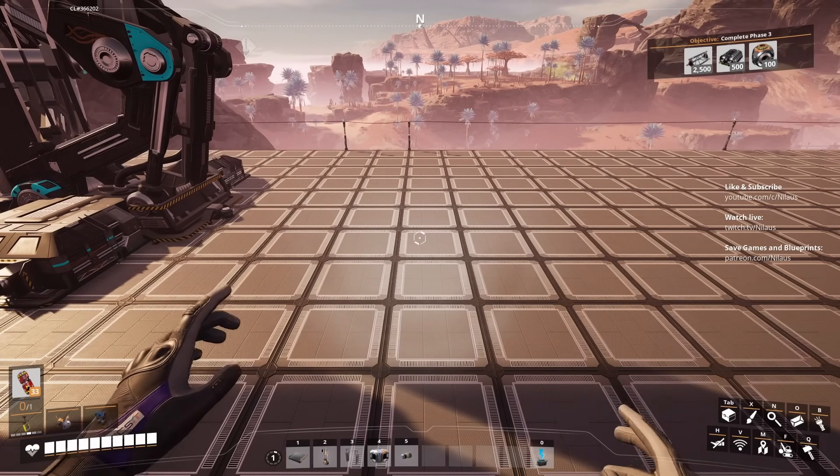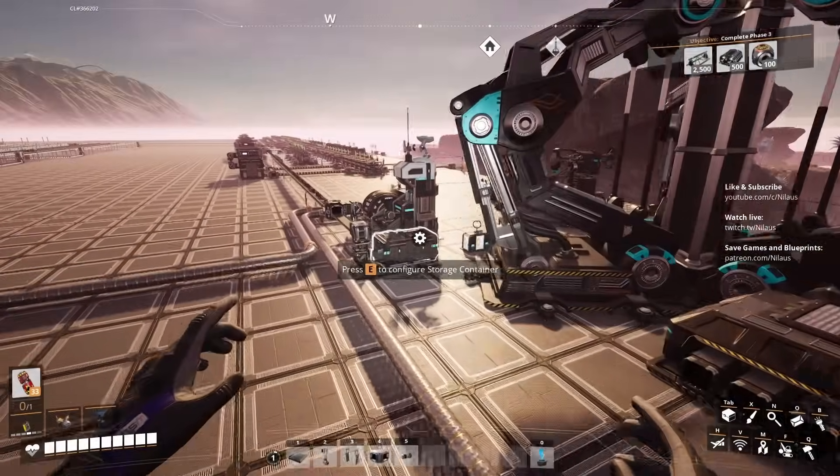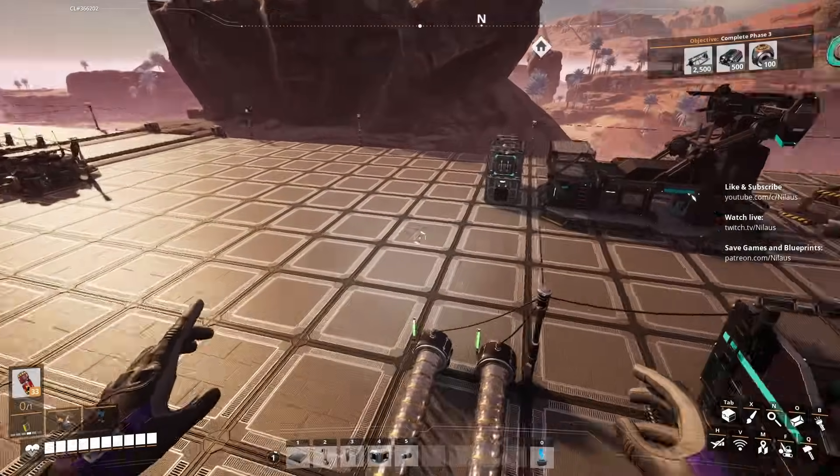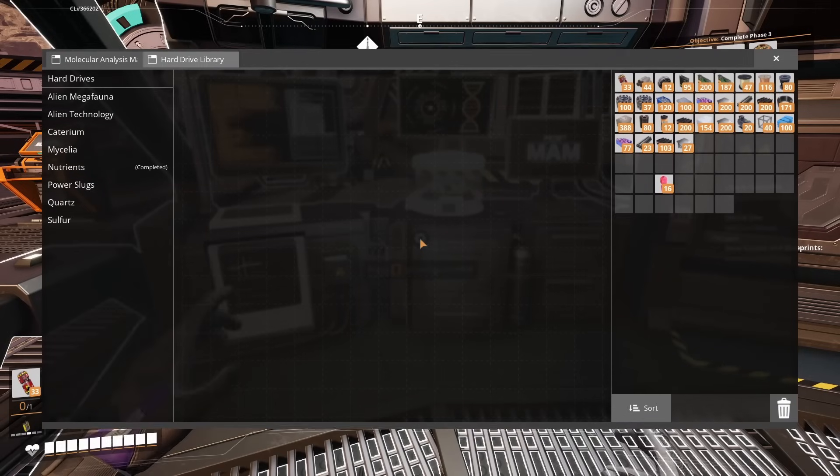So now, top right-hand corner — that's the objective: complete Phase 3. How are we going to do that? Well, this is expensive. So if only we had a way to do that cheaper. Let's find that way.